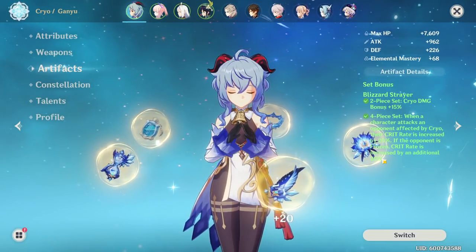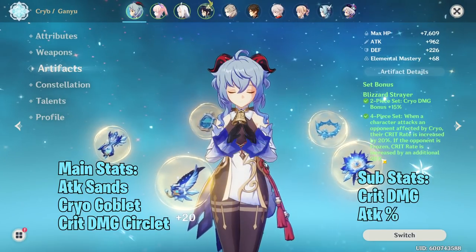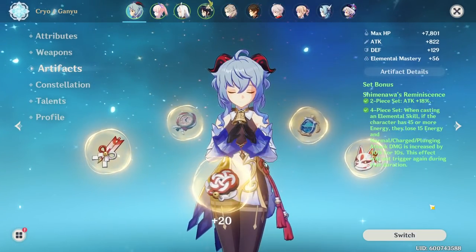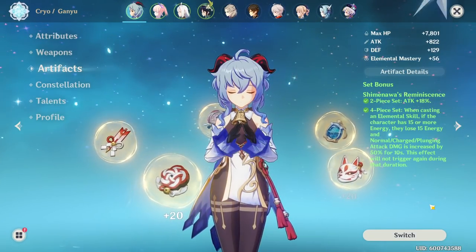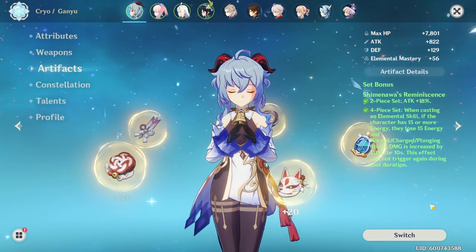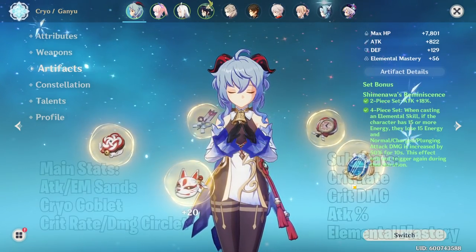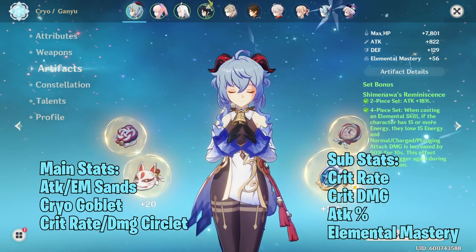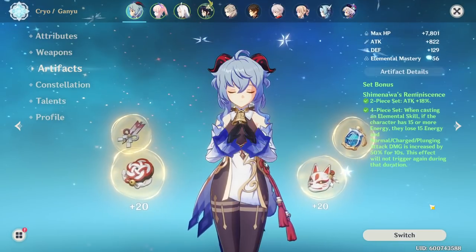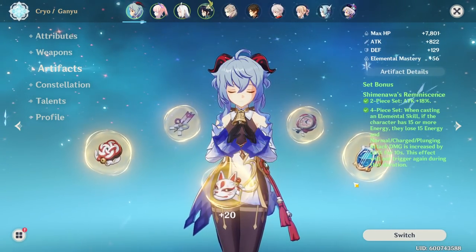For Freeze Ganyu, run Attack Sands, Cryo Damage Goblet, and Crit Damage Circlet, since you get the 40% crit rate boost from the 4-piece set bonus. For Melt Ganyu, the best set is 4-piece Shimenawa's Reminiscence (aka Remy). You get 18% attack from the 2-piece, and every time you use your elemental skill you get a 50% bonus to charge shot damage. Since you won't be using your burst as much in Melt, you'll use your elemental skill and get that damage buff to proc your melts.